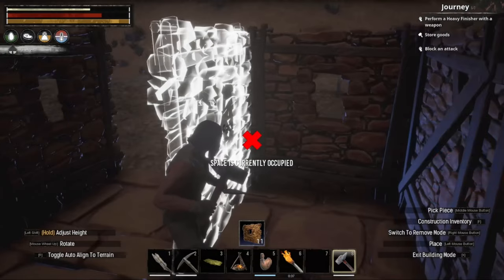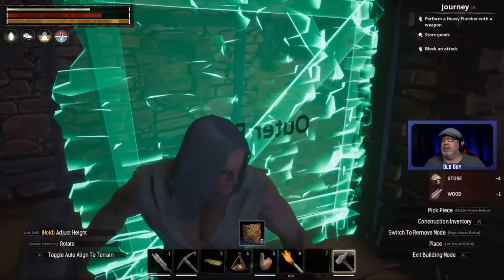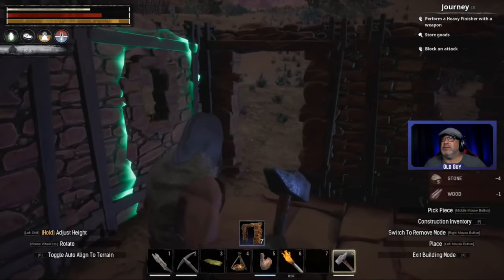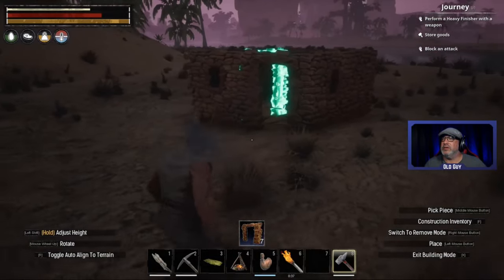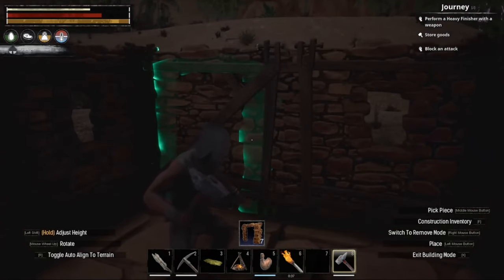Think that's good enough, let's grab the regular one. Put a door right there, do this - that works. I like that. Now is there a roof for this, probably right?